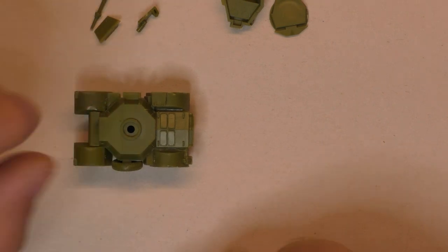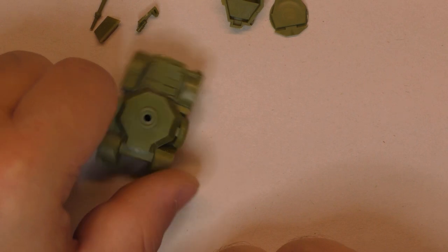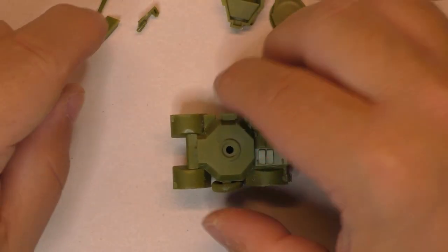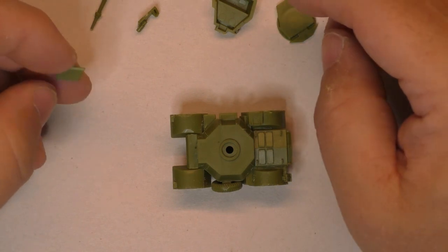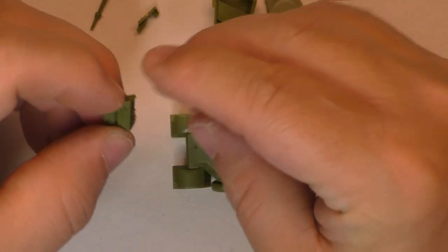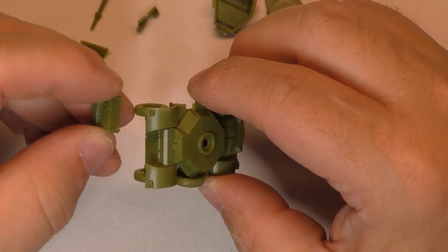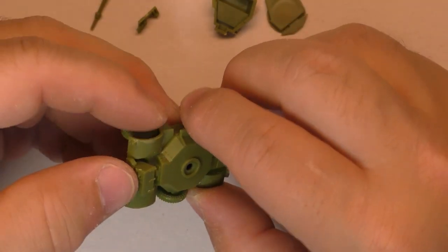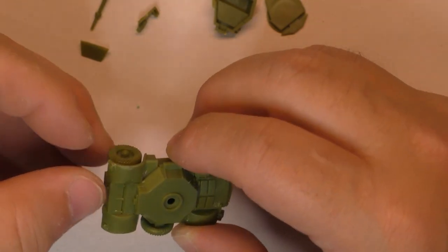Now that's the basic frame of the vehicle. Let's go for the turret. Before that, we need to put a piece in front — this one here goes in front of the vehicle and should fit right here.